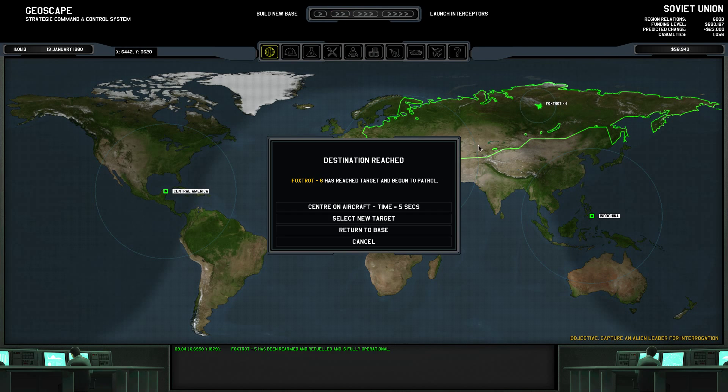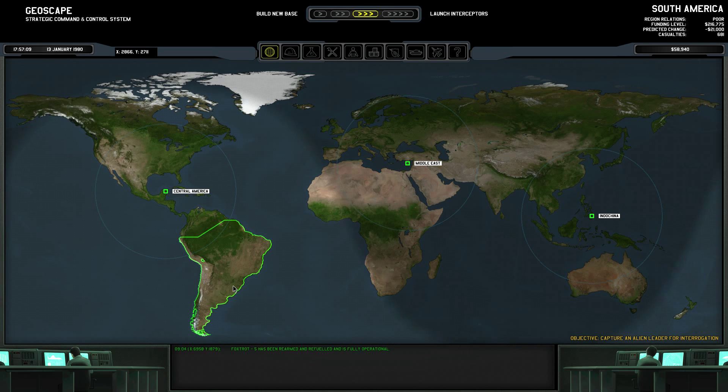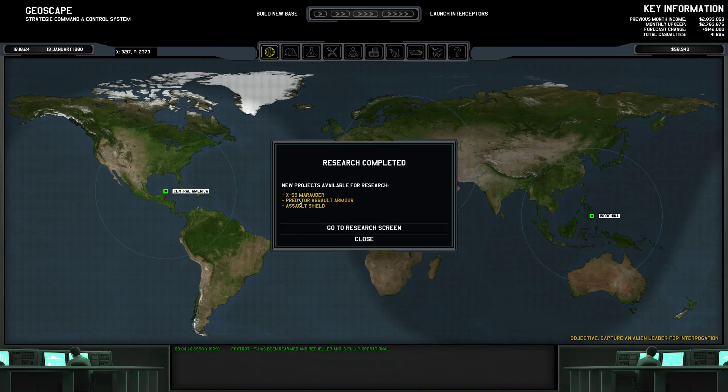I still think there was a lot of activity up here. We have a poor relation with Alacia, so there might be a base somewhere around here. South America has the lowest predicted change at minus 21,000, so that might be a site for an alien base. We have also researched alien armor plating - I'm not sure what it really does, but I think it unlocks more research, perhaps some new ships or armor.